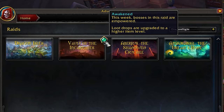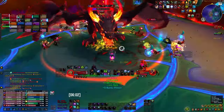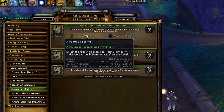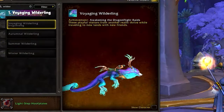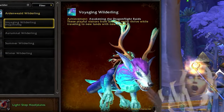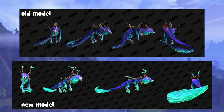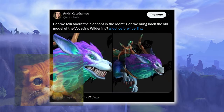The three raids will be on a rotation with one of them becoming awakened each week following the weekly reset. Since this is a bonus season, there will also be special raid rewards — completing all three awakened raids on Normal or higher during the season earns you the Voyaging Waterling Mount. It appears to be a recolor of the Night Fae mounts from Shadowlands, though it's still a bit different with a few changes to differentiate it.